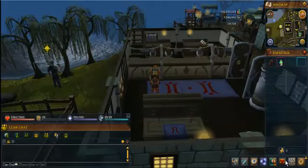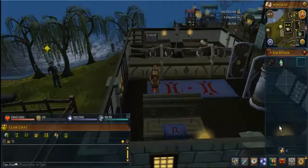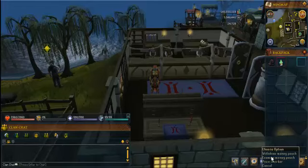Again, it is your inventory, your backpack, and you right click down here. The options are: withdraw money, examine, price check, and cancel.